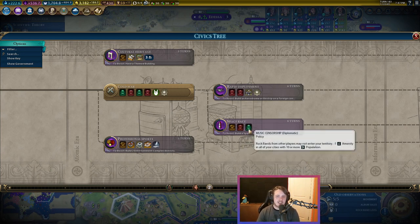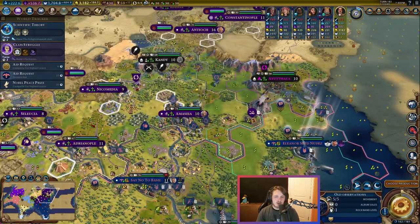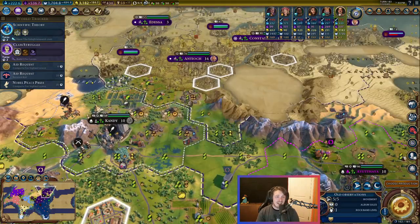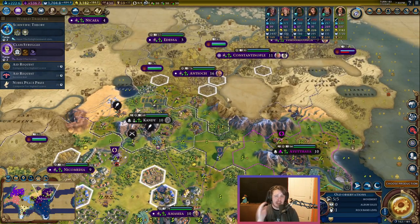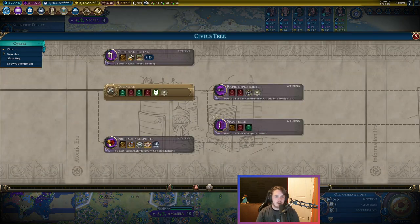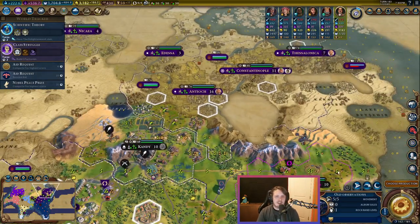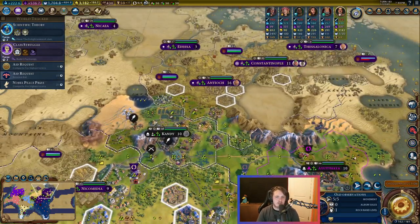There's also a policy card called Music Censorship — rock bands from other players may not enter your territory. Your opponents may place this card in their government to block you from using your rock bands. If you try to move a rock band into an empire that has that card in, all the tiles will just show up as red. The rock bands are working as intended — the enemy AI has just put that card in to block you. Music Censorship comes at Space Race. I would suggest checking back in though, because they'll usually swap the card out once they realize you're not in their empire.